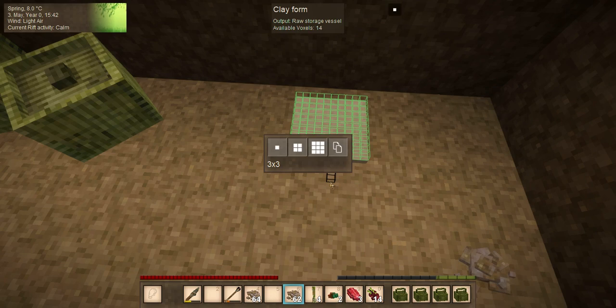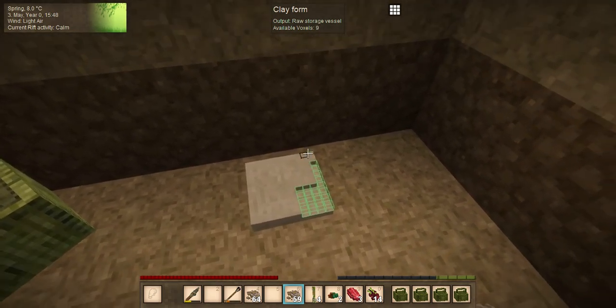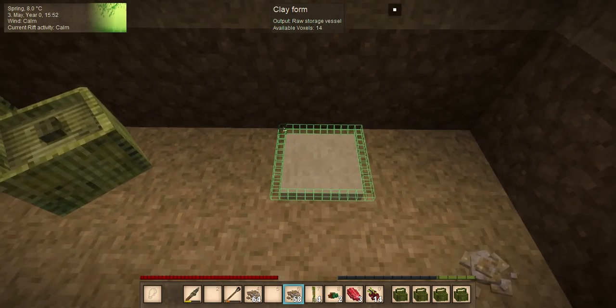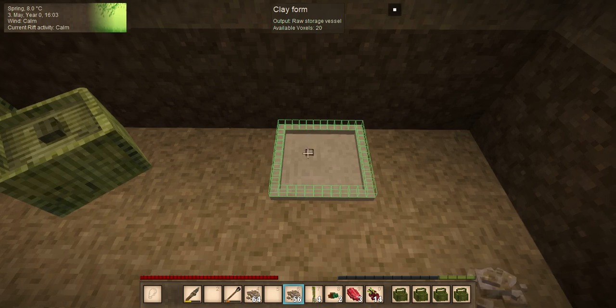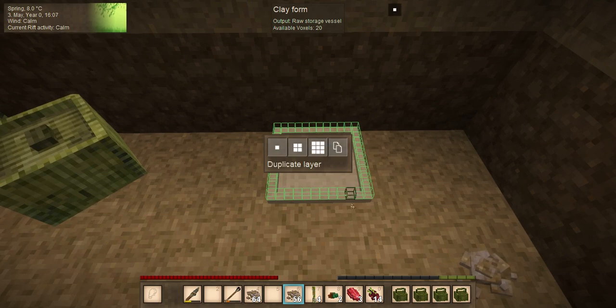If you press F you can switch between 1x1, 2x2, 3x3 brush sizes, and there's a duplicate layer function which will be important later. Storage is vital - in any game you have to have a place to put your stuff. Secondly, food preservation: food in this game rots. If you don't have it in some type of storage it will rot very quickly and you will be hungry very soon.